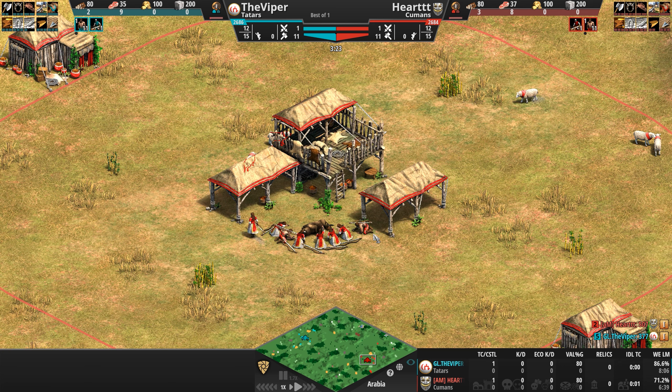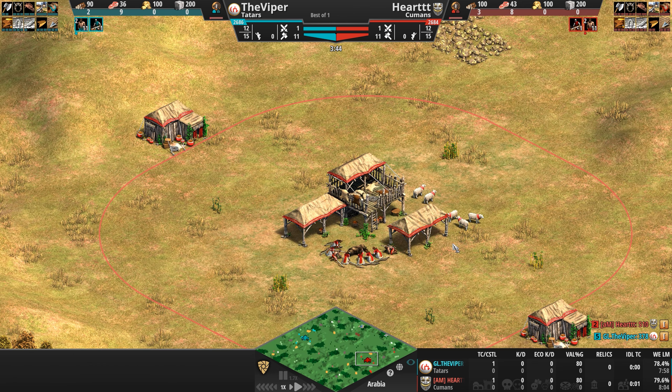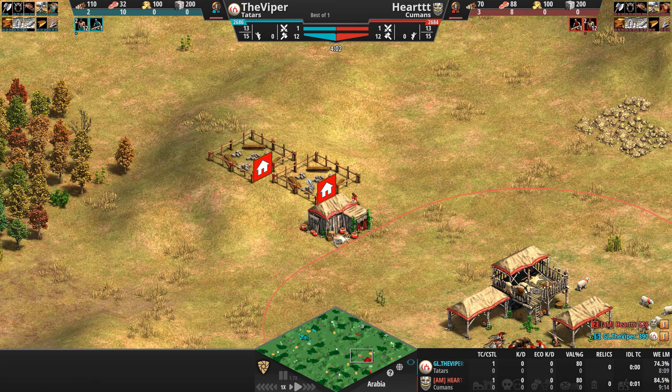Pivoting to the Cumans — Heart's civilization — this is a lightning-fast civilization with some cool features. All Cuman mounted units become progressively faster as the game goes on, up to 15% faster in Imperial Age, and some of those mounted units can be upgraded to train in only half the time — including the scout cav line, steppe lancers, and cav archers.